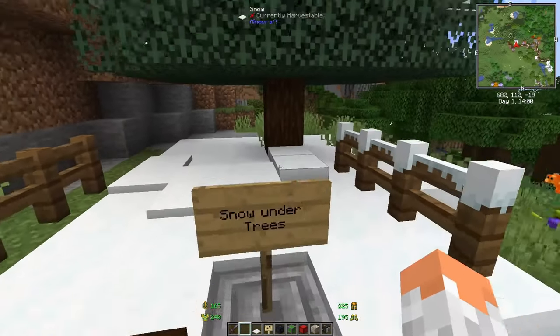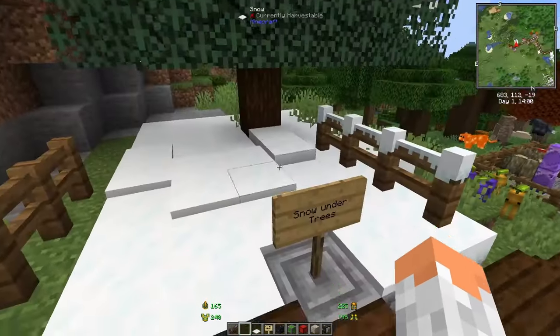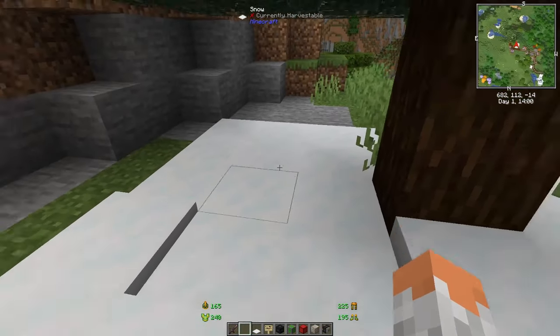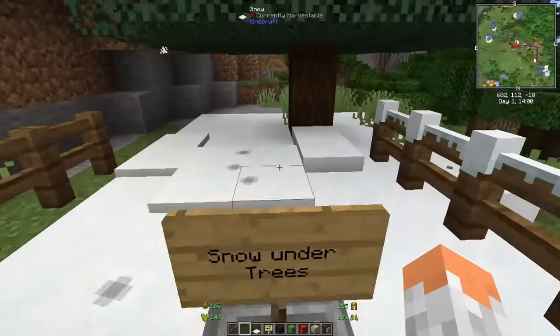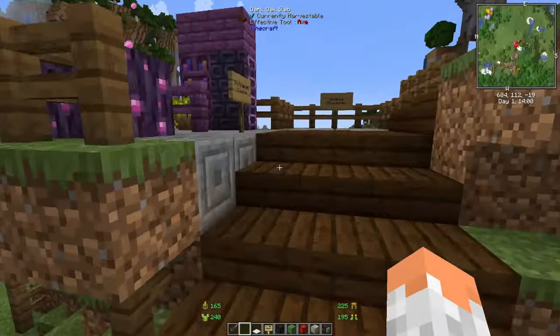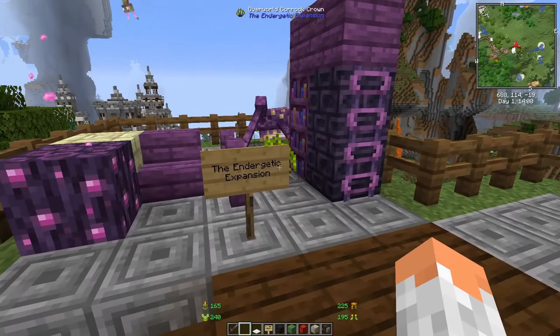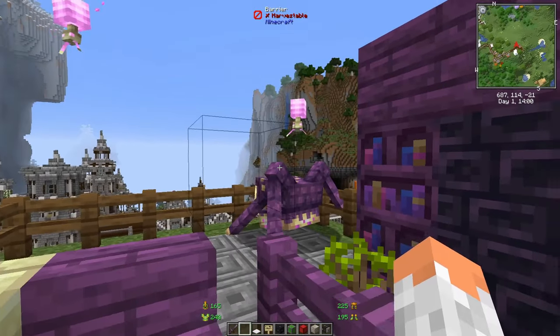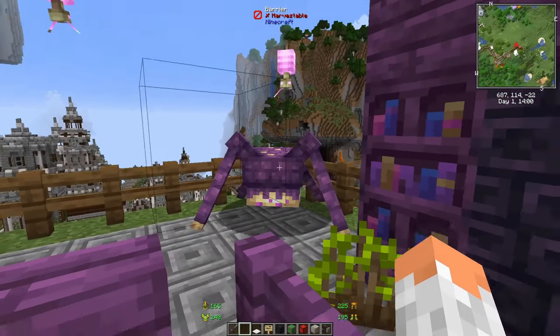Snow Under Trees is a mod where you feel like — do we really need that? But basically when the world is generated, snow spawns underneath trees. That's the only thing the mod does, but it looks beautiful.